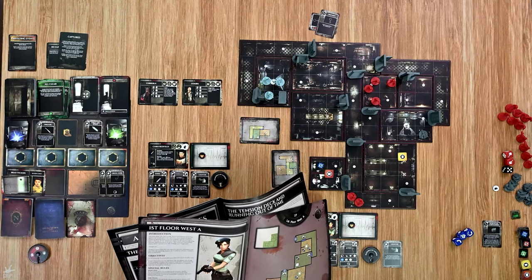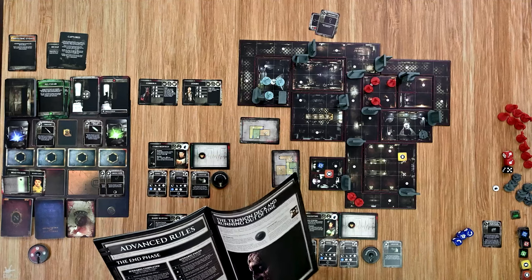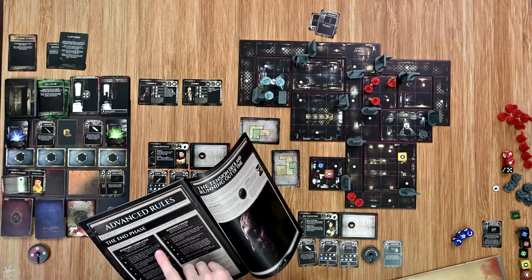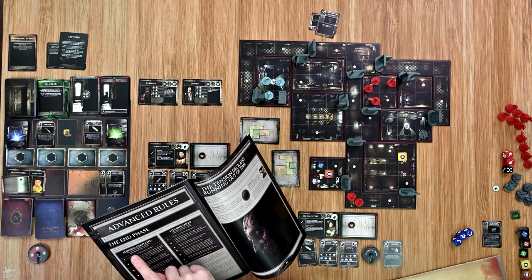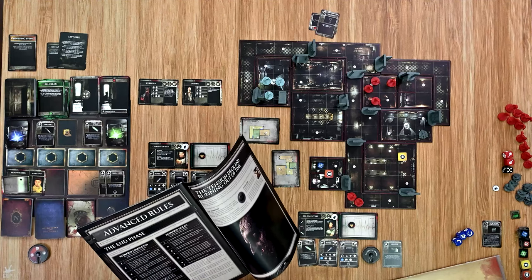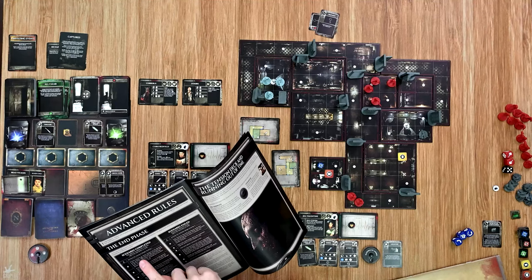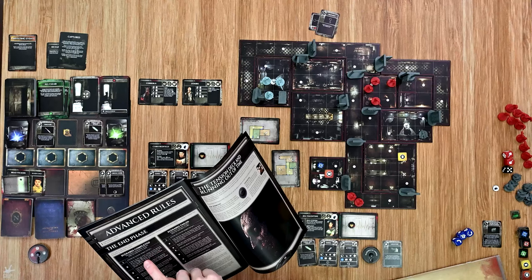I'm going to go ahead and end it there as all my characters are in the safe room and there are no enemies in there — that will end the mission. Now that I've ended the mission with the First Floor West A, this is a quiet area so I skip step two during the end phase. It's also going to add the First Floor West B scenario card to the map. So if I continue on, I'll handle that later. Then I do have the end phase to handle.